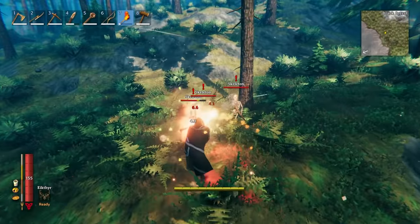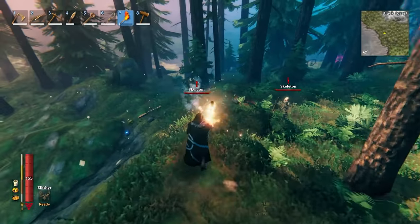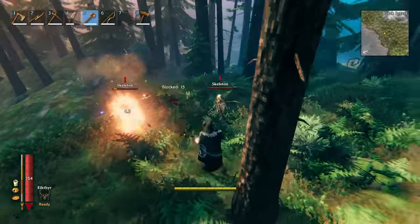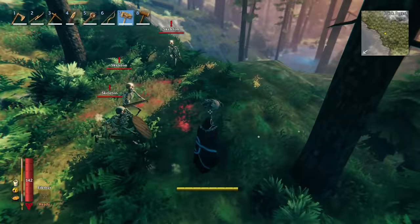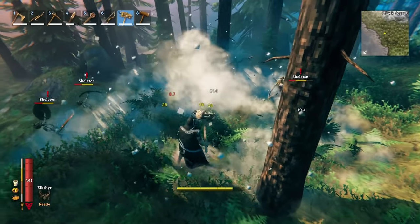In the Dark Forest, you could also encounter skeletons. Skeletons are resistant to pierce and frost damage and immune to poison. They are weak to blunt and fire, however — they will not run away from fire, though. If you want to dispatch them quickly, just switch over to a blunt weapon like a mace. And of course, if you have the Stagbreaker hammer, it does blunt and piercing damage, so against skeletons, especially a group of them, it does really well. Even throw in a few gray dwarves there.